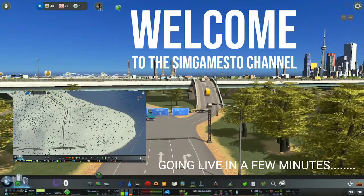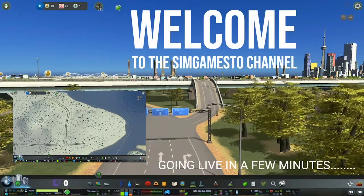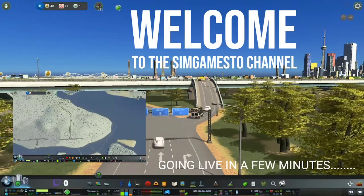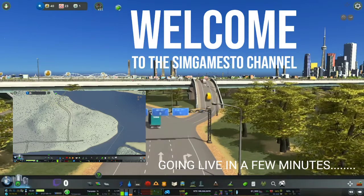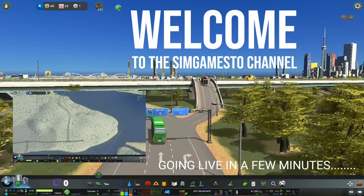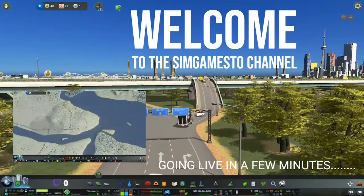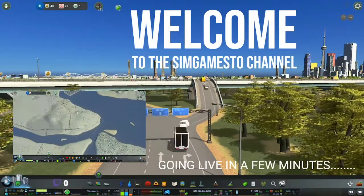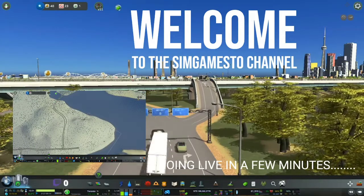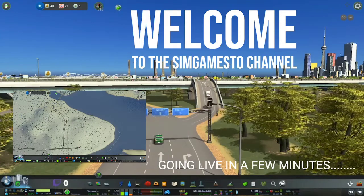Hello and welcome to this episode of SimGamesTO. I'm SimGamesTO, and this will be our first episode of our new city of Newfoundland — our build of Goose Bay in Newfoundland. We will be starting to build the city up in this episode. We will be using the winter map, and let me just take a look here and see how this map goes.